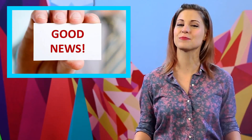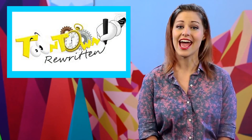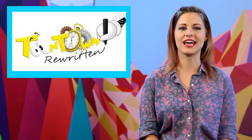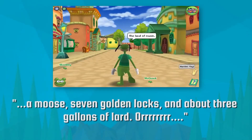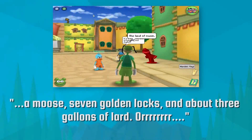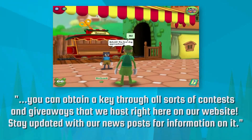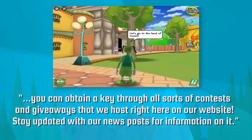Well, good news, because a group of internet citizens have taken it upon themselves to launch a Toontown of their own, and hooray, they have just entered closed beta. According to their website, in order to get a beta key into the game, you need a moose, seven golden locks, and about three gallons of lard. Or you can obtain a key through all sorts of contests and giveaways that we host right here on our website. Stay updated with our news posts for information on it.